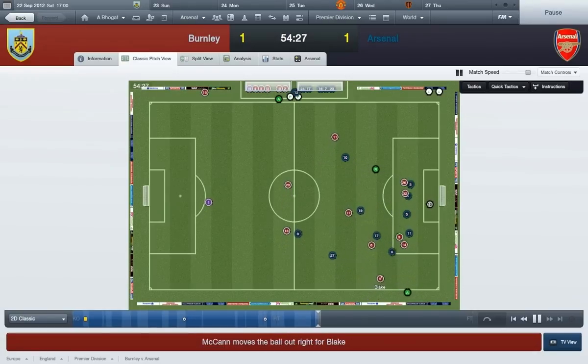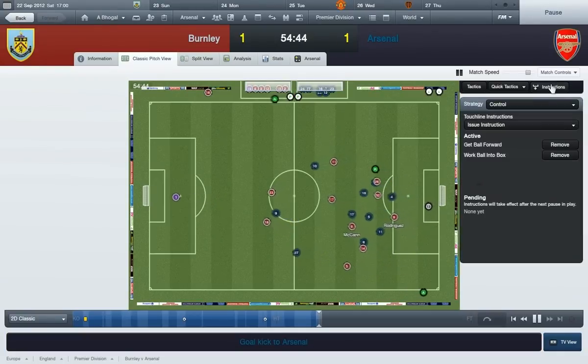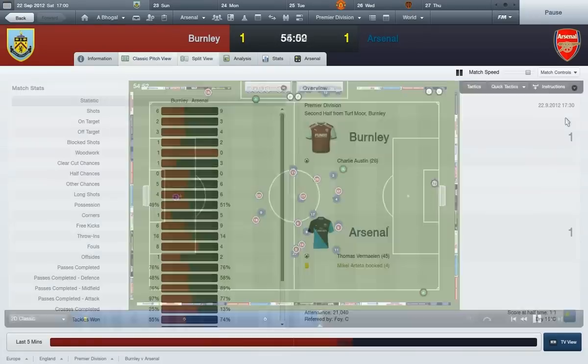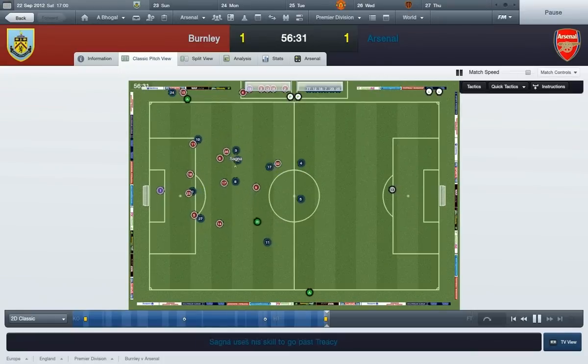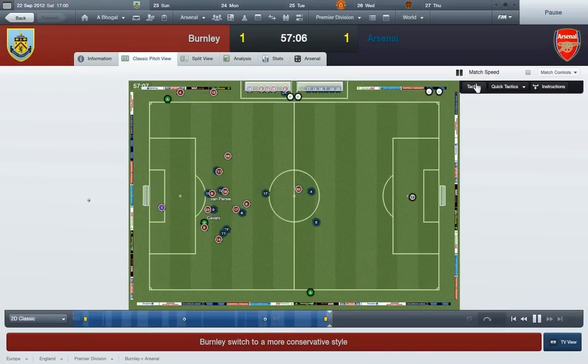McCann. Blake. Hangale with a good tackle there. McCann hits someone over. I don't know what I can do - I'm just gonna leave it now for the rest of the game. If we get the points, we get the points. If we don't, then fuck it. Because they're just playing shit at the moment - that's the only way to describe it. Sanya's in, Van Persie's gonna shoot. And he fucks it up, as usual.